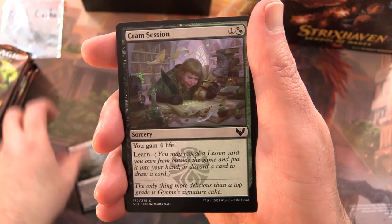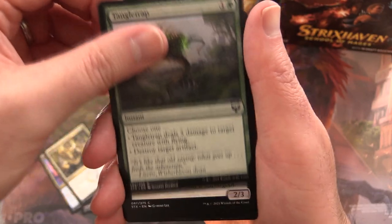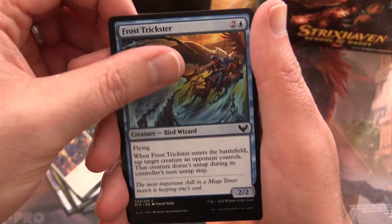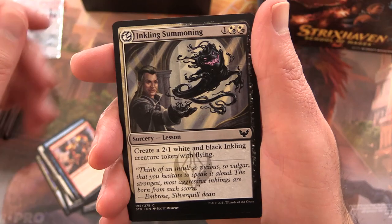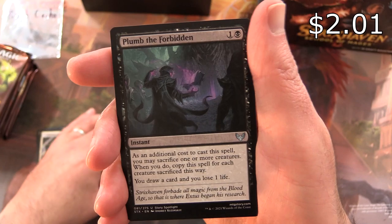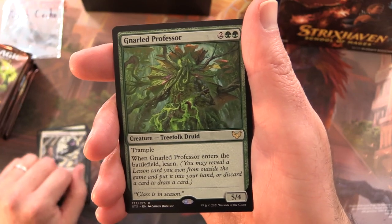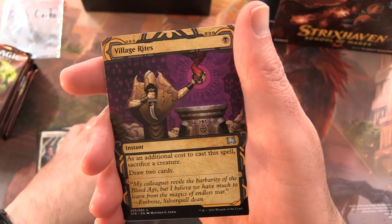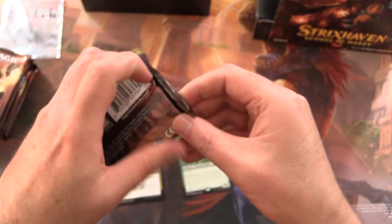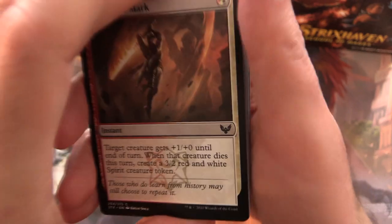Pack one: Witherbloom Campus, Cram Session, Elemental Masterpiece, Exhilarating Elocution, Tangle Trap, Spectre of the Fens, Stone Rise Spirit, Frost Trickster, Fuming Effigy, Inkling Summoning. Uncommons: Igneous Inspiration, Plum the Forbidden — that's a nice one — Fracture. Rare is Nulled Professor. From the Mystical Archives we have Village Rites. Off to a bit of a slow start, but things can pick up — we do have 10 packs.